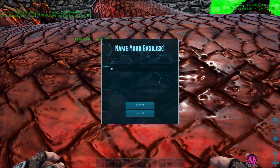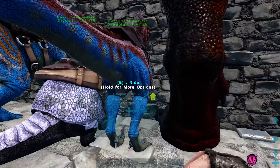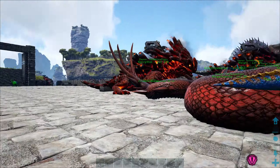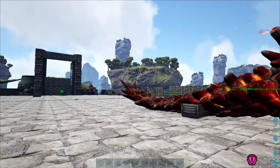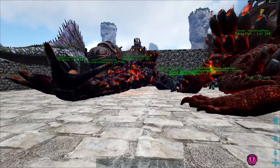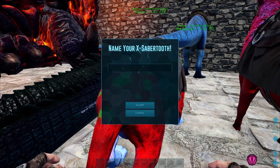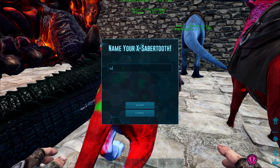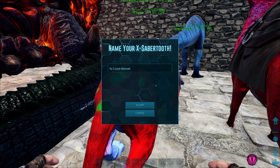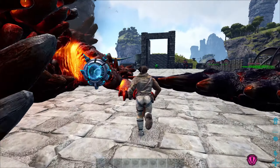I genuinely don't actually know why — there was no reasoning, someone just said name it Tom. For our Raptor here from one of our previous videos, we have Fast Blue, which is very accurate by the way. And for the Saber Tooth over here, which we did tame up in the previous video, the name is Yo I Love Marvel. I genuinely don't know why, that's a funny name, but those are our three name suggestions.